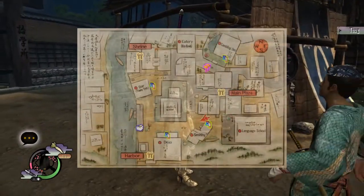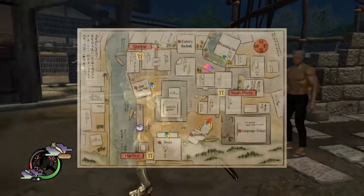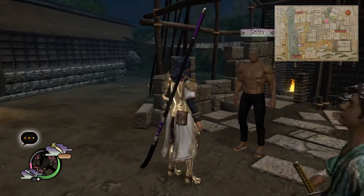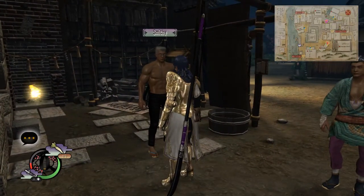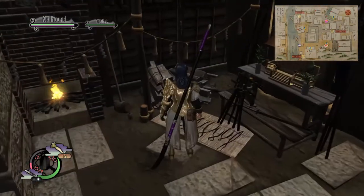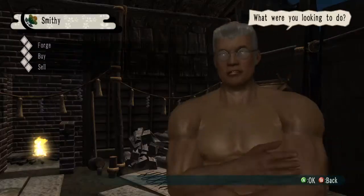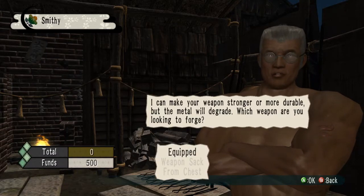So tip one: this location right here, where you see the arrows spinning around in circles — that is the smithy, our blacksmith. This guy is our buddy. There's this one guy and then another guy, his student, the person he gives his shop over to. You want to keep these guys happy because they can repair your weapons and all that fun stuff.